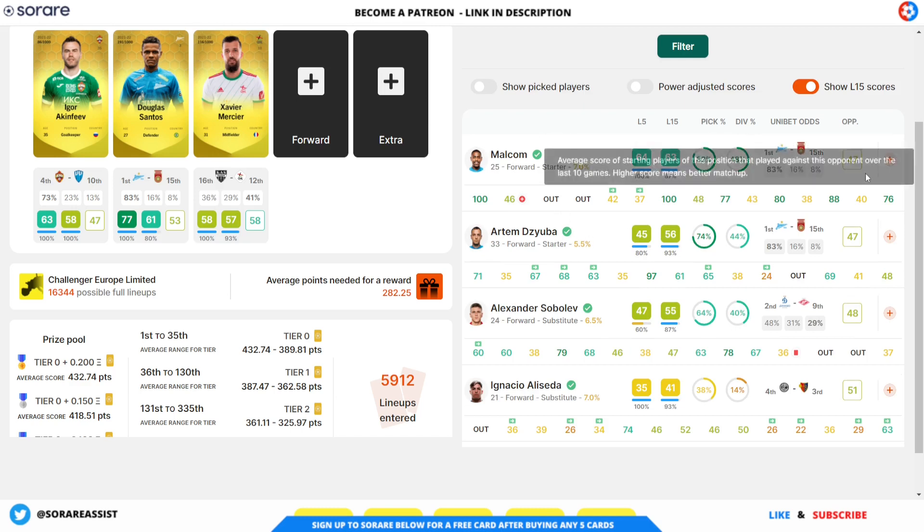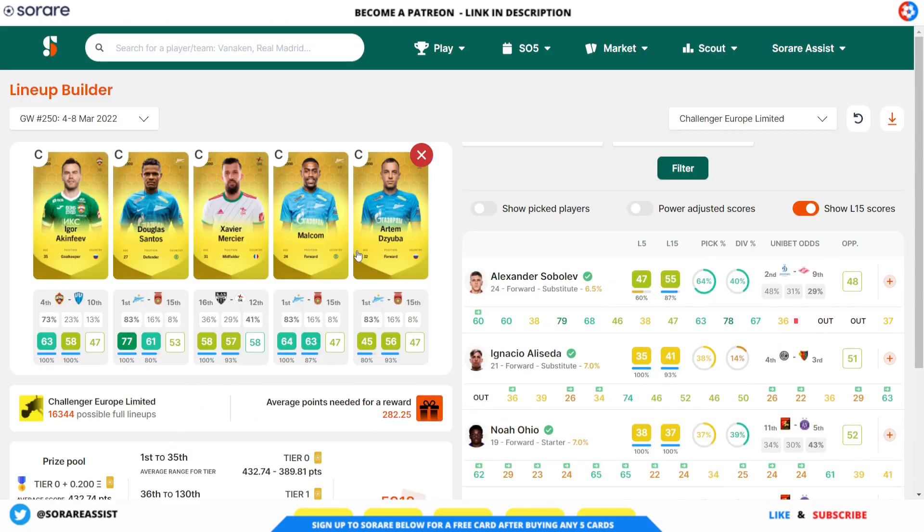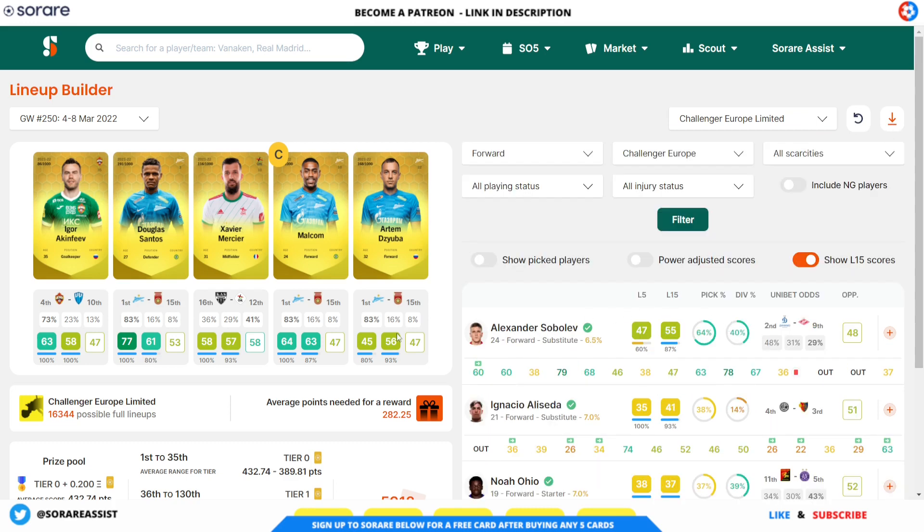For the forward, I'm definitely going with Malcolm — I'll keep an eye on the contract termination situation in the Russian League. Zuba is also an option up front. In terms of the captain, I'm going with Malcolm — he's capable of getting assists and goals and his score average is good. If Zuba doesn't score, his points are usually poor. So Malcolm is my captain. I'll save that and keep an eye on the Russia situation.